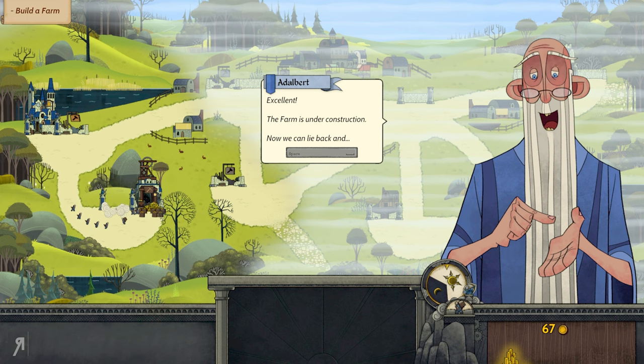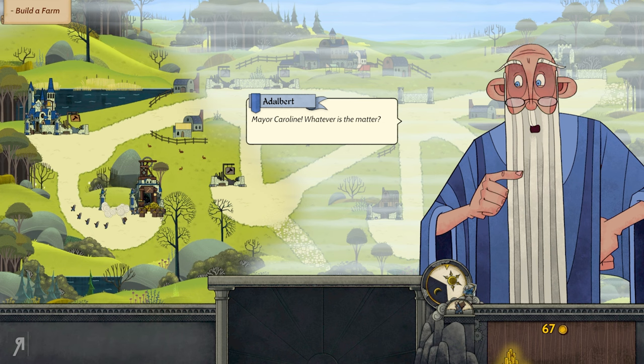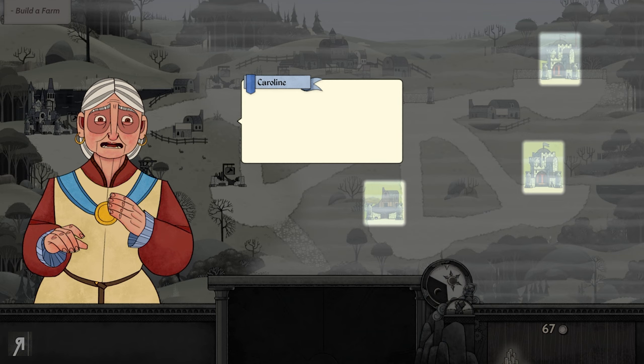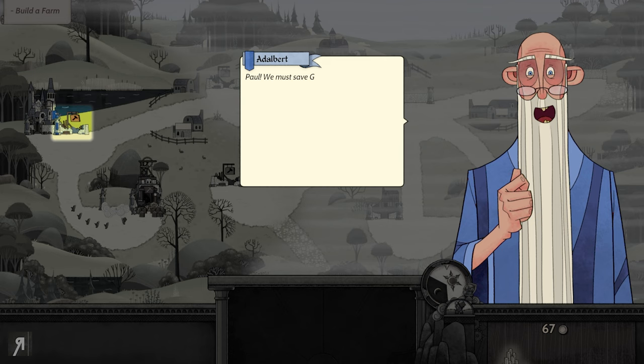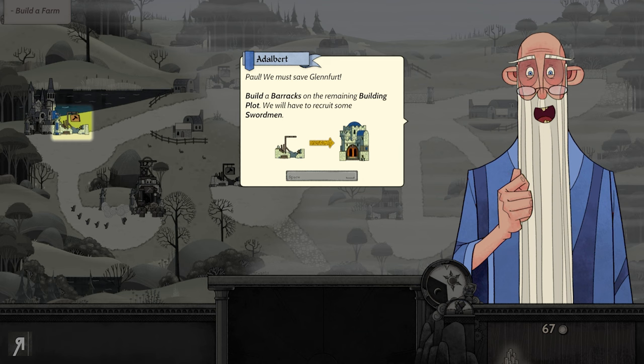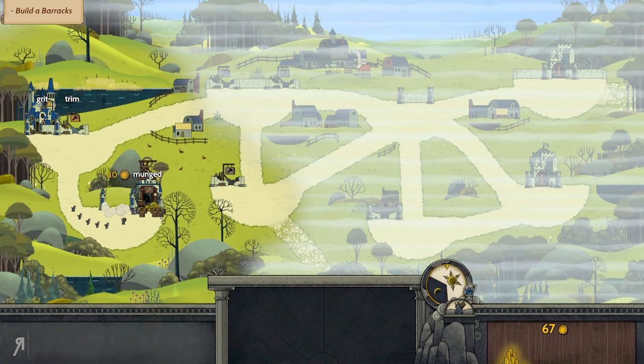Story cutscene: 'Edelbert! Mayor Caroline, whatever is the matter?' — 'Bandits! Rumpel and his gang have captured a farm and the barracks on the other side of the village.' — 'Take whatever you want, boys. The king seems to be busy. There's no one here to stop us.' — 'Paul, we must save Glenfort. Build a barracks on the remaining building plot — we will have to recruit some spearmen.' And that's exactly what we're going to do.